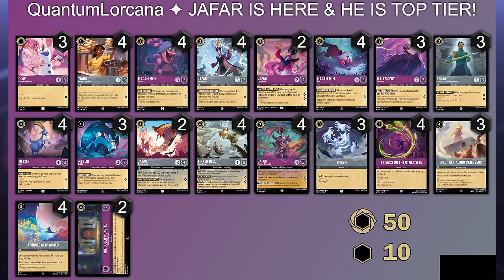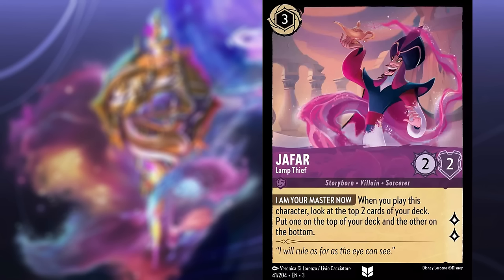I'm also opting to test out two of the new three-drop Jafar that lets you look at the top two, put one on top of your deck, one on the bottom. I don't know if this is going to be good or not. It does quest for two, but because it is a two-two stat line for three, it's probably a little underwhelming, and you might want to go with the beefier four-drop Jafar.